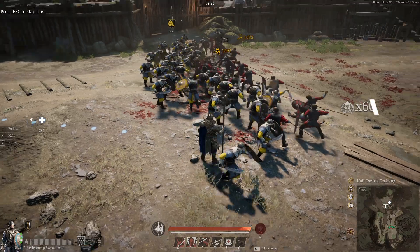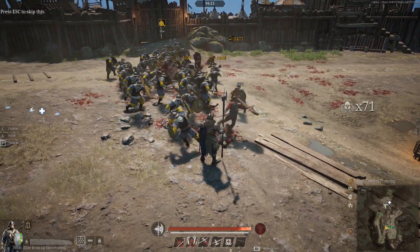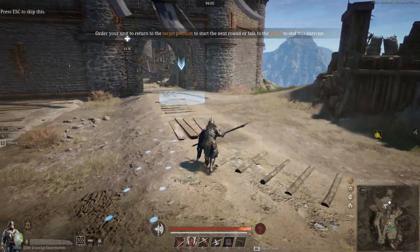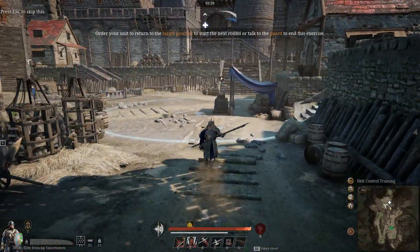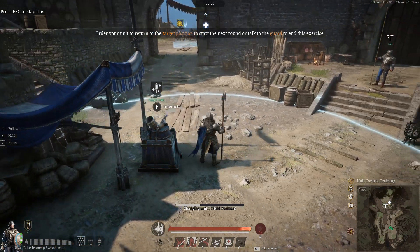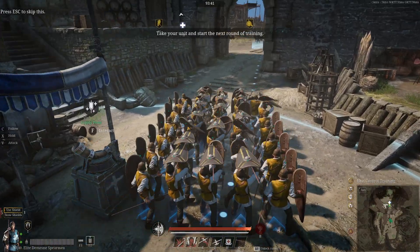Sword and shield units do better in prolonged fights mainly due to the fact that they can block damage. As you can see, these ironcap swordsmen are taking minimal damage — much less than pike militia were taking against their own. They're a great all-rounder, both at holding the line and dealing damage, and more versatile due to their ability to both defend and attack.